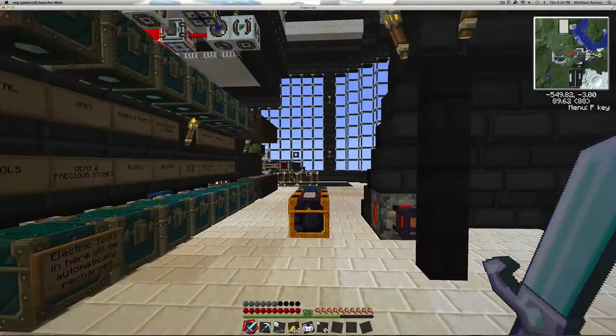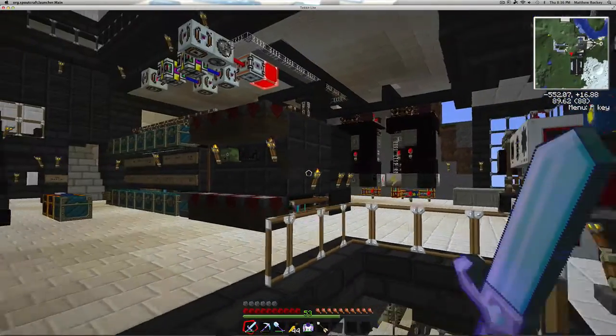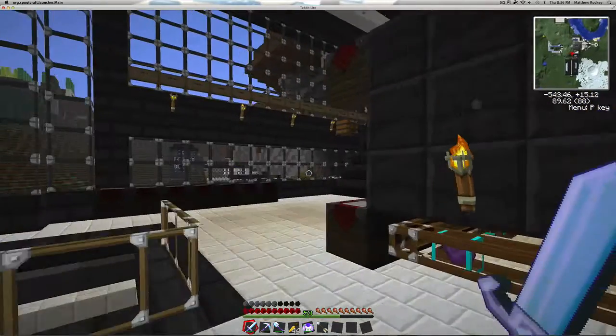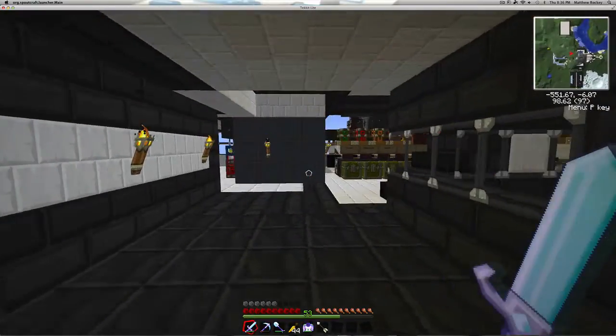This is our crafting room here. Our mob zapper keeps us safe. I rage quit a few days ago because a Creeper blew up a bunch of machines up top because we ran out of power. Let's go upstairs since this is where the reactor is.